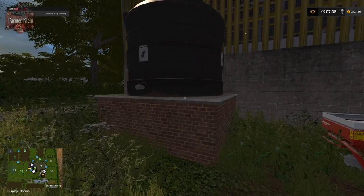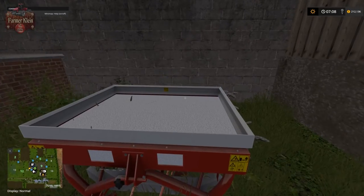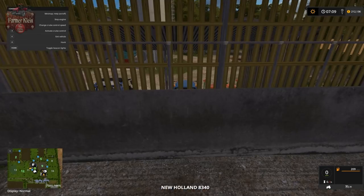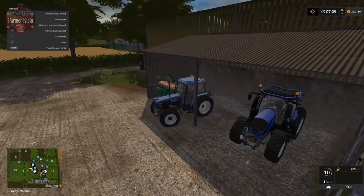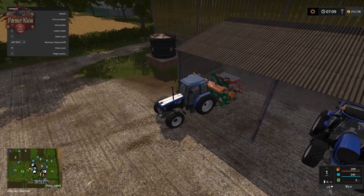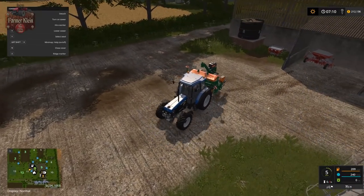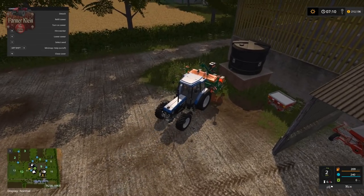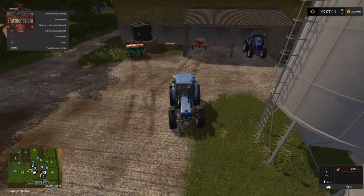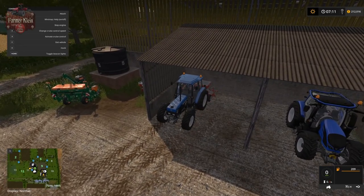It says liquid fertilizer but with the fertilizer spreader here I'm wondering if it isn't solid fertilizer - and indeed it is solid fertilizer, quite nice. Let's check the seeders and see if they have seed in them. Indeed this one does start out with seed, very nice. Both seeders are full of seed.